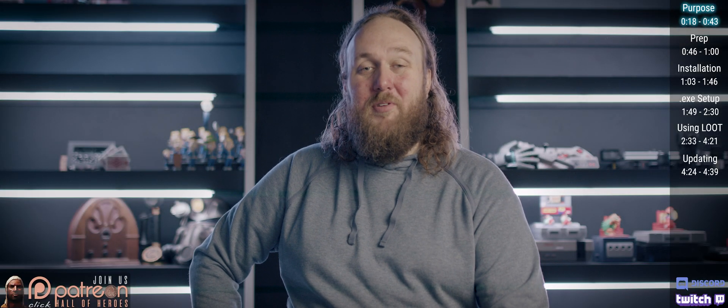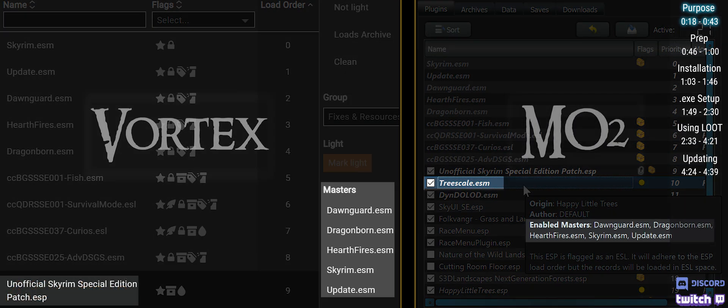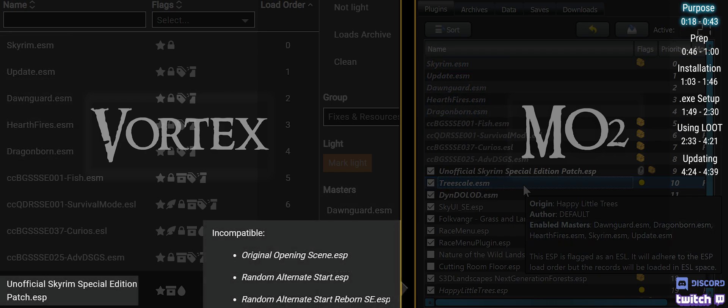Loot's primary goal is to provide automated load order sorting to make sure master files load before plugins that require them, that master files are present where needed, and if there are any known incompatibilities in your load order. If you are new to load order, or care for an in-depth breakdown of how it works, I've linked a video.